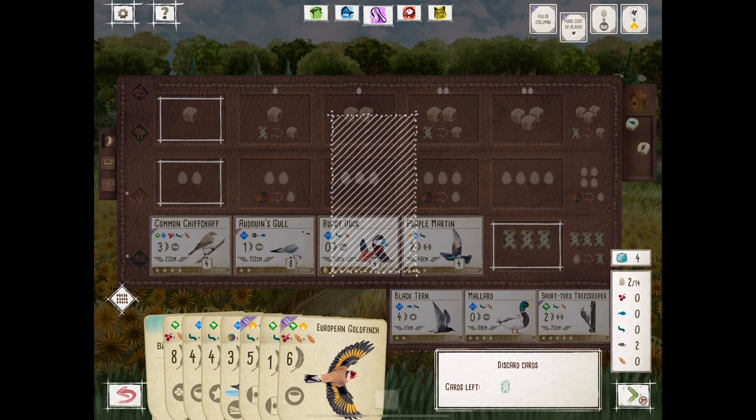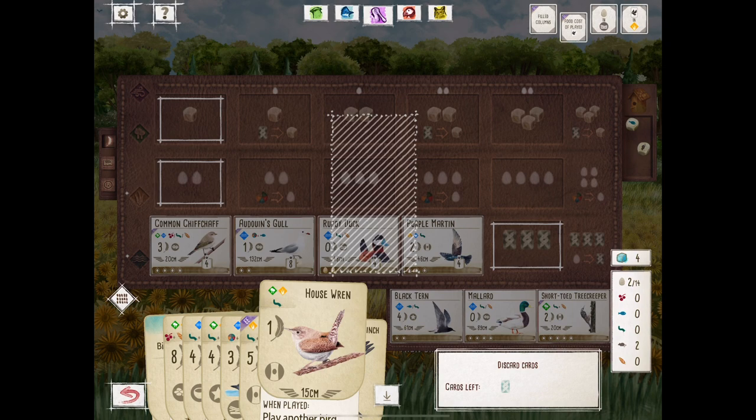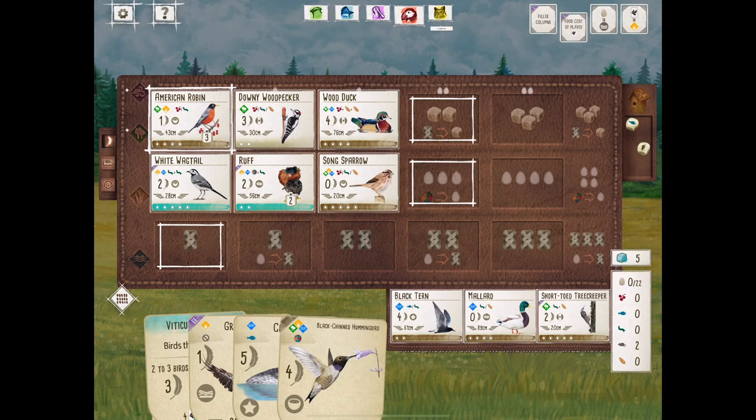It's just so satisfying to tuck those cards, especially on the digital version. Sometimes when you're playing in real life, it's a little awkward to try to tuck all those cards underneath one and you take the eggs off. But just clicking and tucking on this Monster Couch version is, in my opinion, just so satisfying.